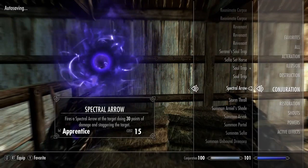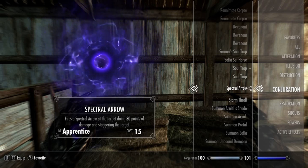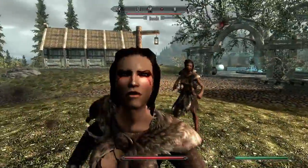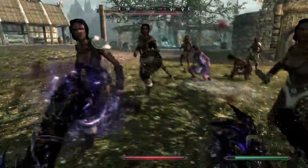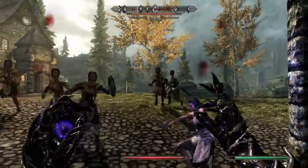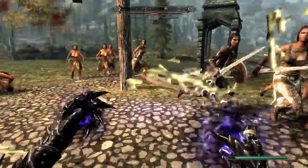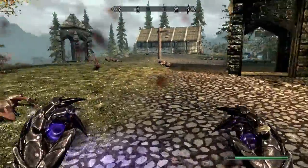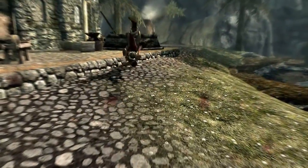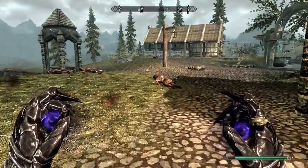For the next spell we have Spectral Arrow — fires a spectral arrow at the target doing 30 points of damage and staggering the target. This is an apprentice level spell and costs 15 magicka to cast. Oh, this is cool — it has a stagger effect as well. This spell would be so sick on a sneaky assassin character. Kill Cam on the Spectral Arrow — that is probably up there as one of my favourite spells.